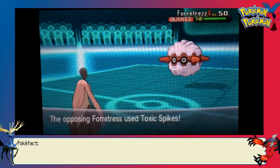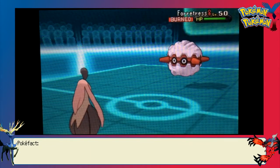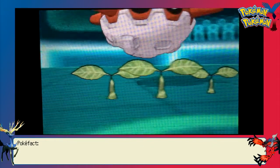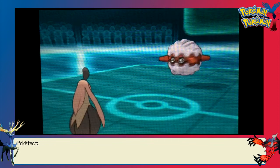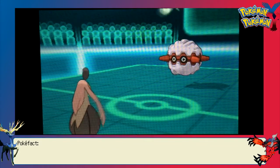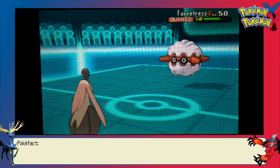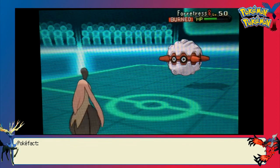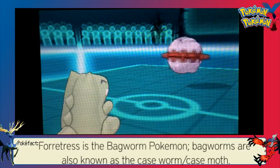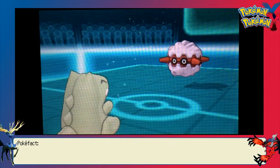I was trying to use Will-O-Wisp to offset his Toxic Healing, but he goes for U-Turn and gets hurt by the Rocky Helmet and gets out of there. I am able to burn the Forretress, which is really nice because Forretress doesn't have any way to recover HP outside of Leftovers. And if he's carrying any offensive moves, their attack power is cut in half. He starts setting up entry hazards, but I don't want those around long as they could reveal when I send out Zoroark.